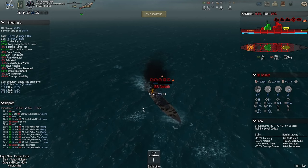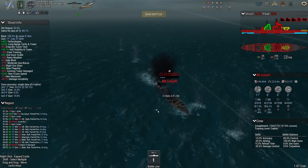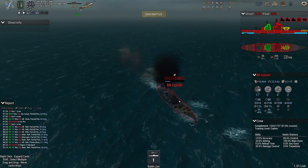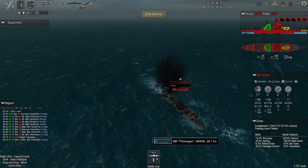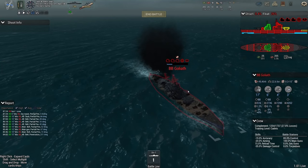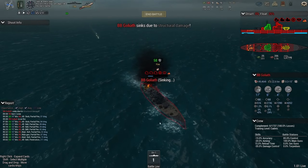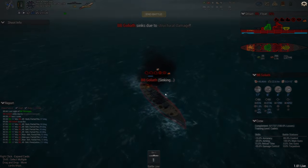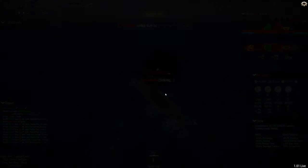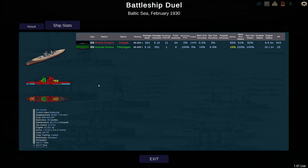The question is whether they'll risk another very expensive battleship after the beating the Thuringen gave them. I hope they do, but in a more favorable fashion — escorted by heavy cruisers and destroyers, larger formations overall. These one-on-one battleship brawls I quite like, but when you have a sniper like the Thuringen and something supposed to do well against battleships like the Goliath, you don't have a good opportunity to deal with secondary ships, which could sneak up and kill you with torpedoes or overwhelming amounts of fire.